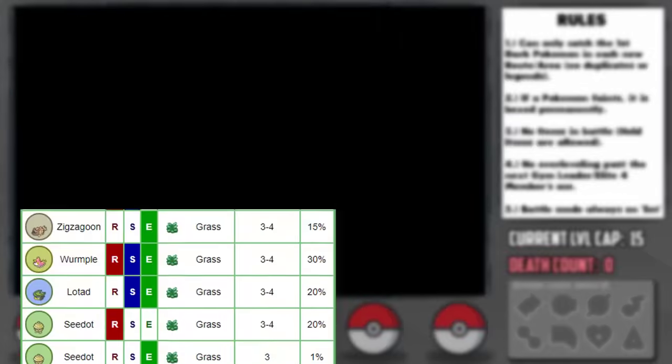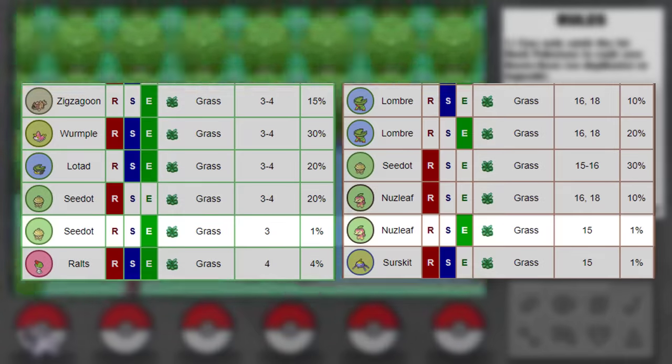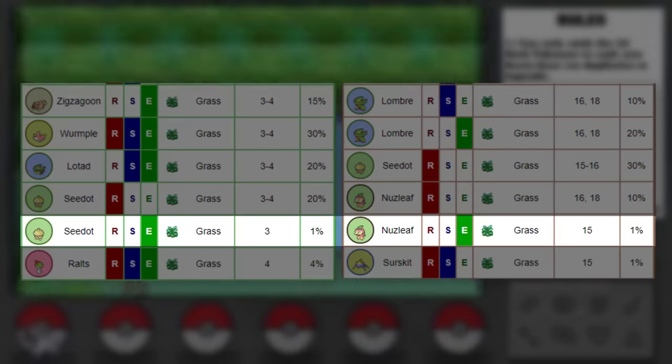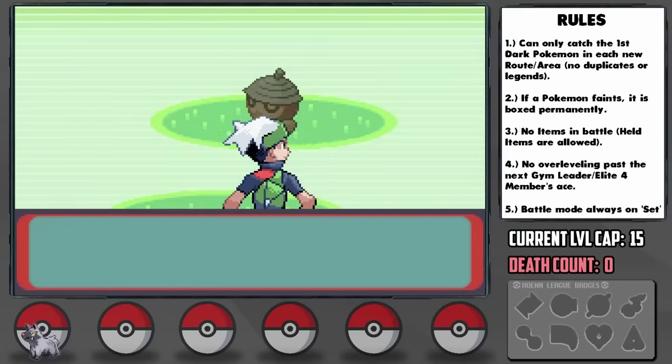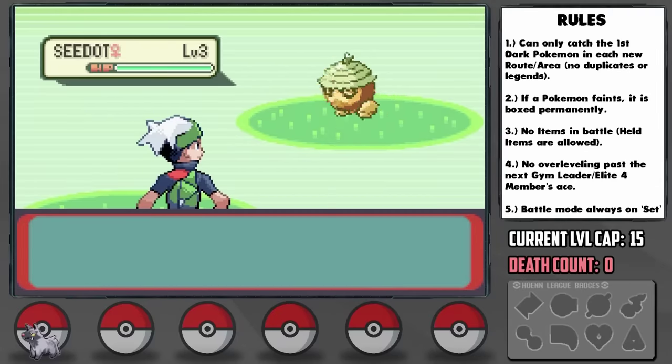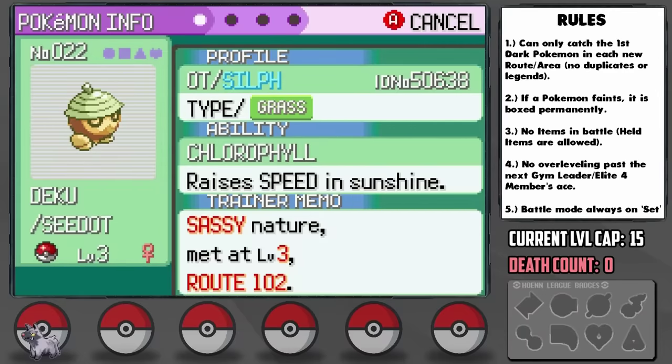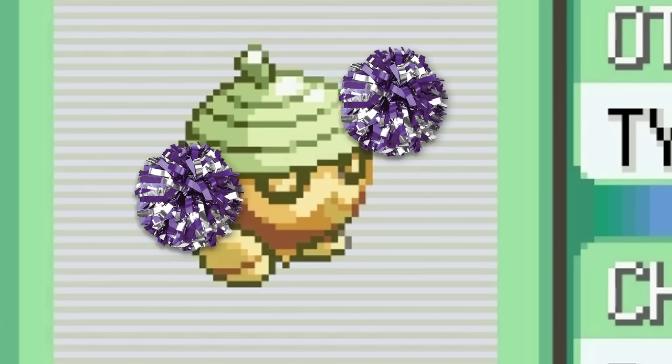Emerald is a very strange game in this regard. The entire Seedot line are exceedingly rare, only being a 1% encounter in the entire game. It takes a while, but eventually we find one, catch it, and name it Deku. Deku has a Sassy nature, plus Special Defense and minus Speed — not the best since Speed is critical. It's worth noting that Deku doesn't have the Dark-type yet. As per our rules, we're allowed to catch it since it eventually does get the Dark-type, but we can't use it in battle until it evolves. For now, Deku's just moral support.